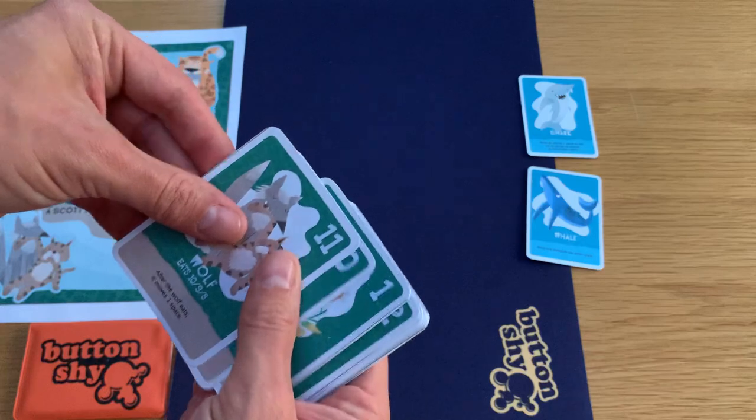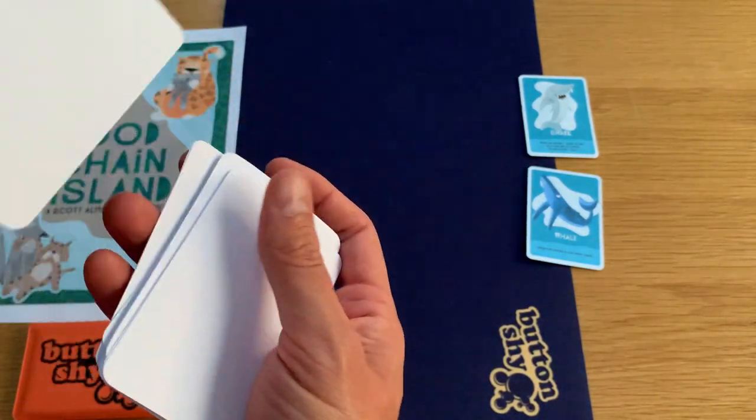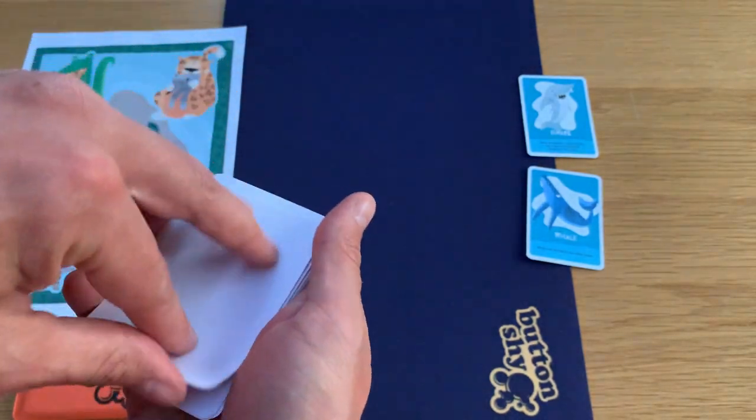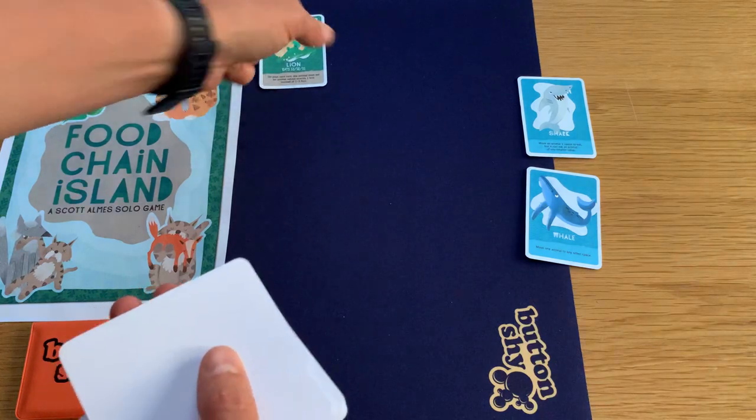To set up the game, you shuffle the cards — you can shuffle without looking at them, it doesn't really matter — then deal them out and form a four-by-four grid.